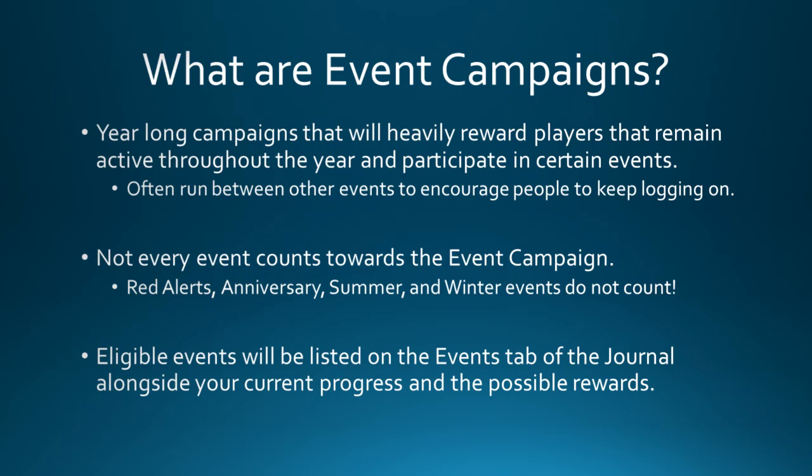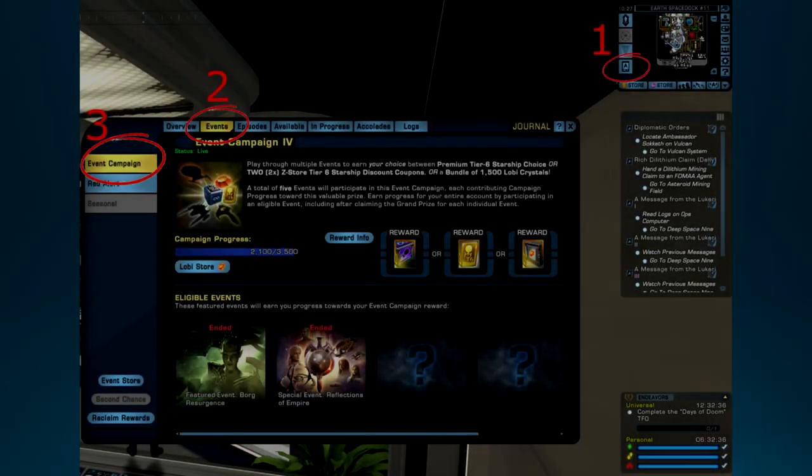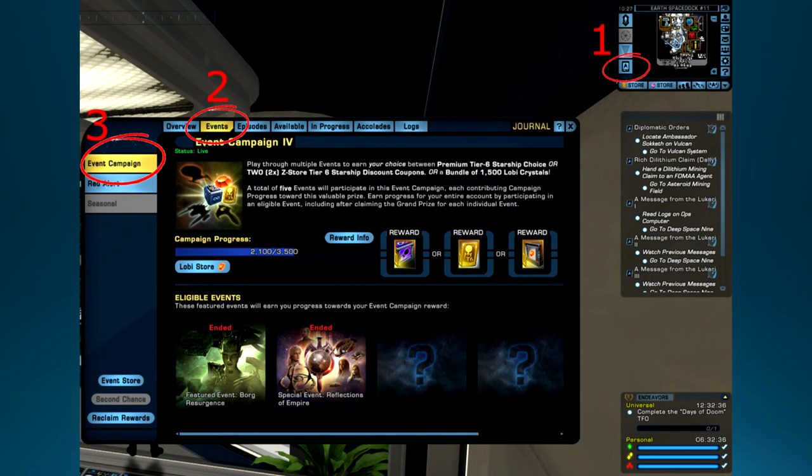Eligible events will be listed on the events tab of the journal alongside your current progression and the possible rewards. To navigate to the events window, you have two ways to get there. You can hit J to open the journal window, or go to the bottom left of your minimap marked with one on screen. That'll open the journal window, then go to the events tab marked as two, and then go to the event campaign marked under three.